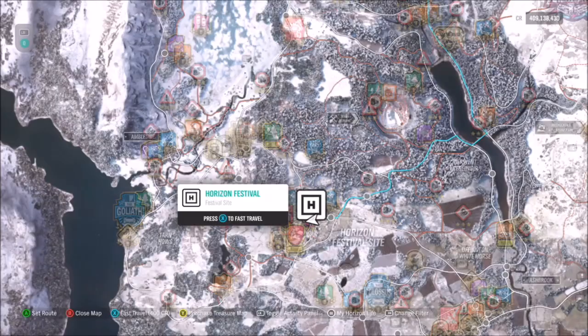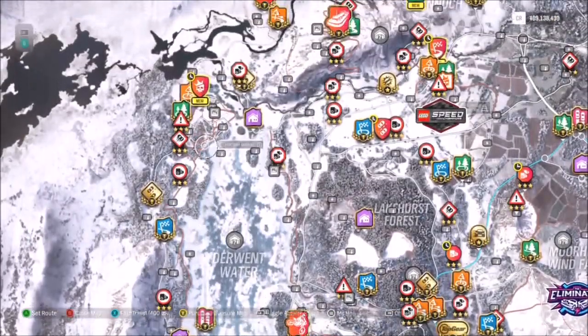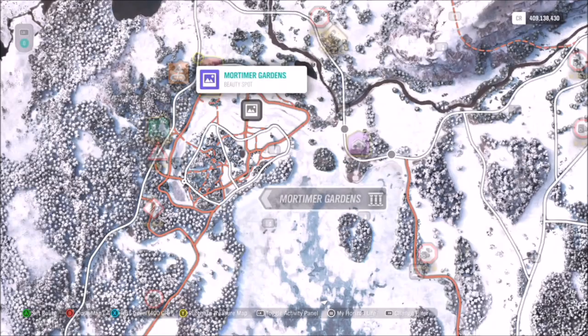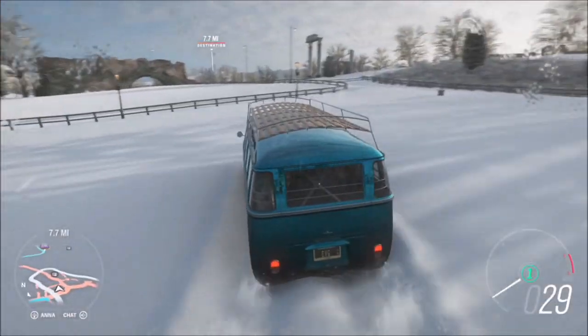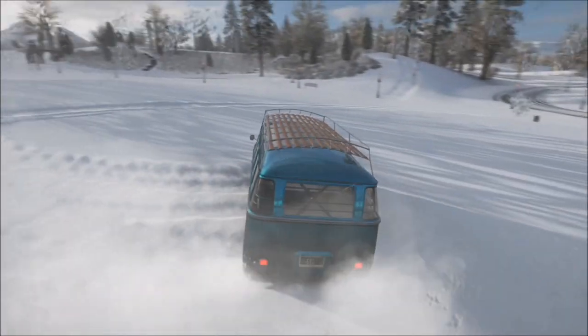For the location, we're starting off at the Horizon Festival and you want to go all the way up to the top left-hand corner where you will see Mortimer Gardens. There's a little beauty spot there with a couple of XP boards around and a danger sign, but as long as you take the photo anywhere within that dirt road area at Mortimer Gardens, you'll have this challenge complete.